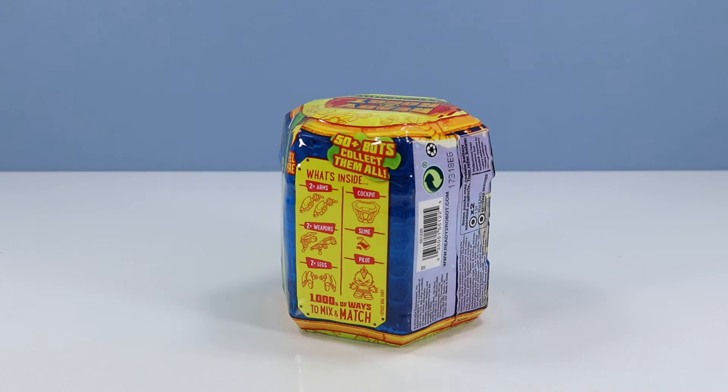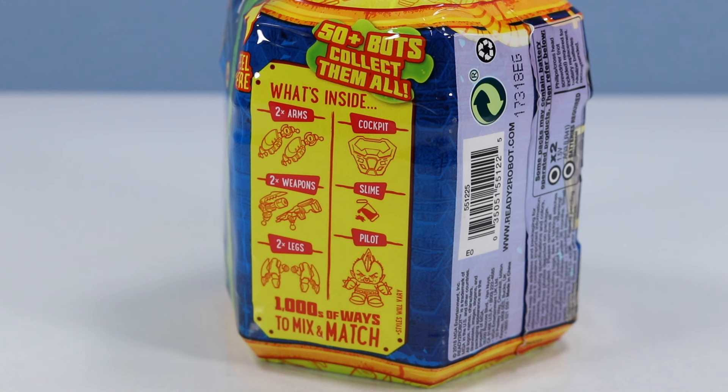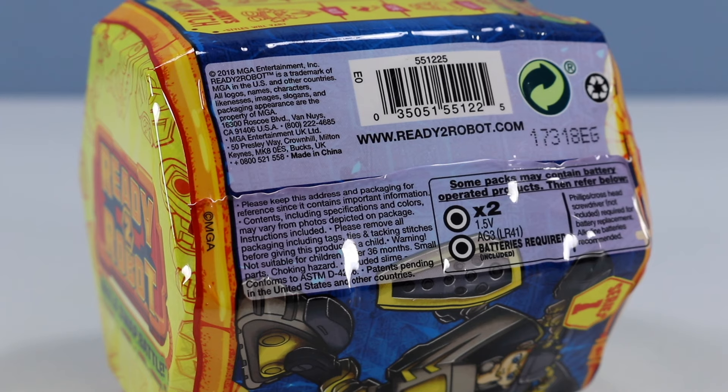Looks like we have things to do here. 50 plus bots — collect them all. What's inside? Two arms, two weapons, two legs, a cockpit. Of course, there's slime. And a pilot. Thousands of ways to mix and match. We have to take a look at the fine print: some packs may contain battery-operated products. 2018 MGA Entertainment.